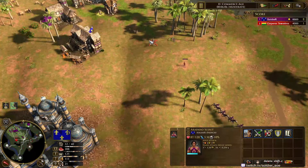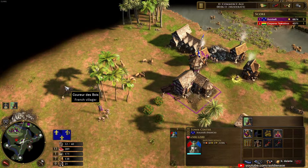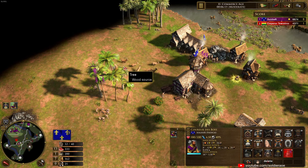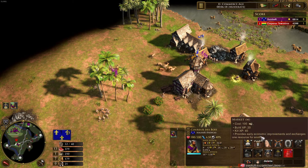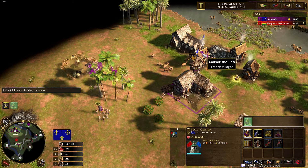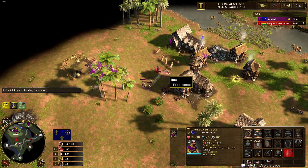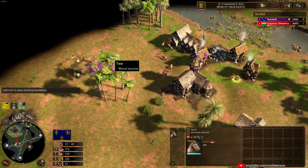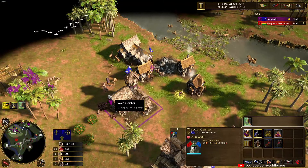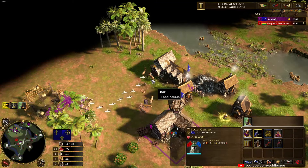At this point you can even do a faster straight FF — what I would consider is four CDB and 700 gold; that's a bit faster. But this is a well-rounded card order. We'll throw down a barracks just in case we need some help while aging up, and 700 gold is on the way as well. You can see all the villager walking time I have here, which is why it's so important to use hotkeys and control groups.